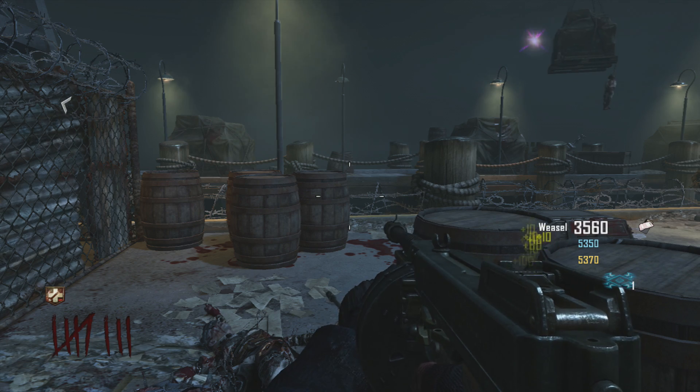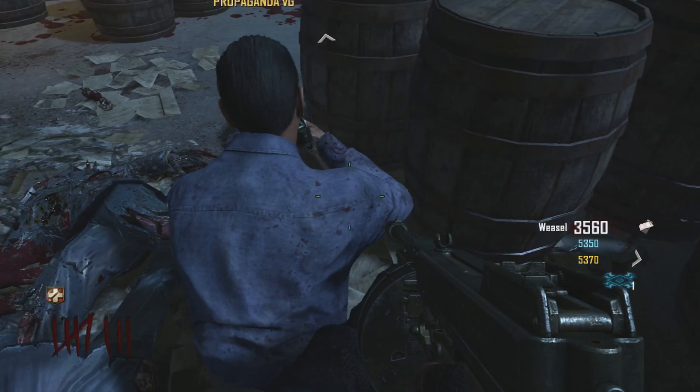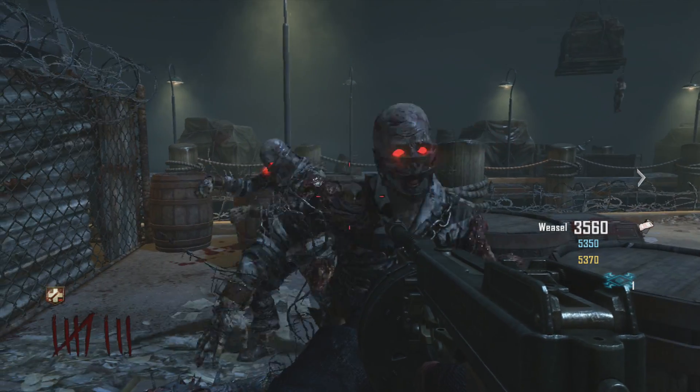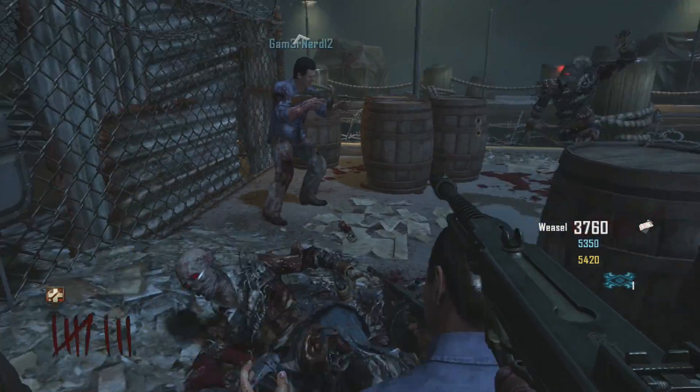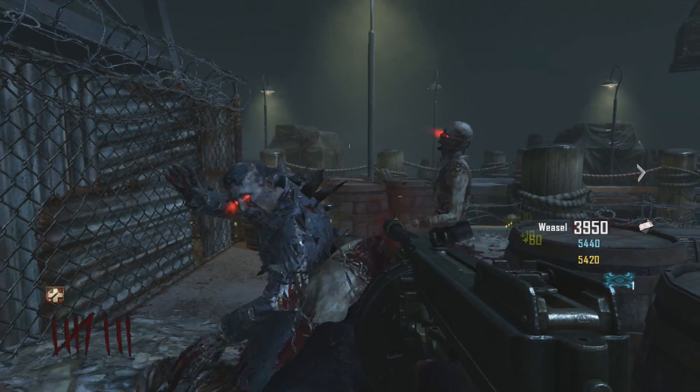The zombies basically just pile up — this is a really easy glitch. And yeah, as you can see, that's basically where my teammate is standing, and the zombies basically pile up in front of me and you can basically get the power-up fulfilled.